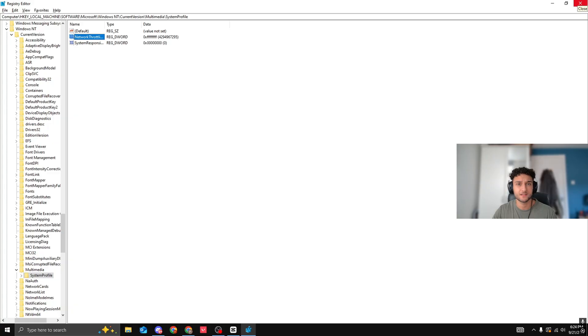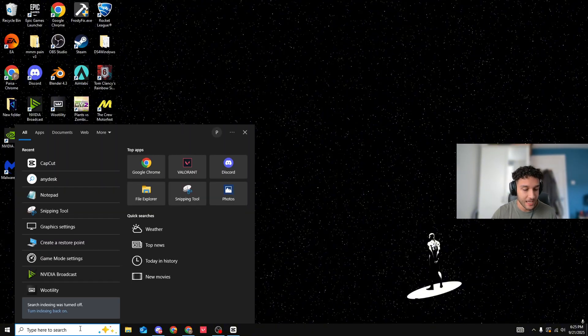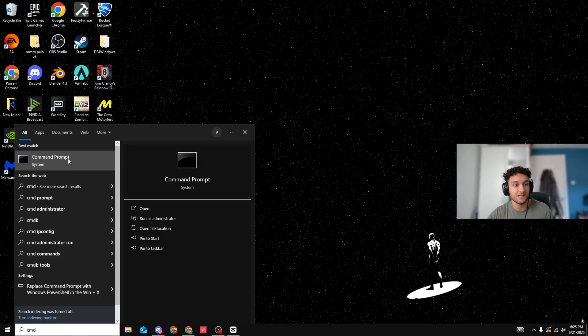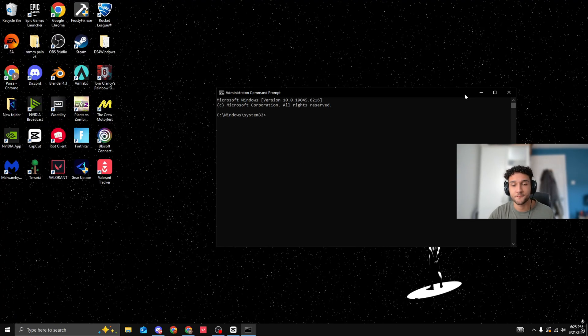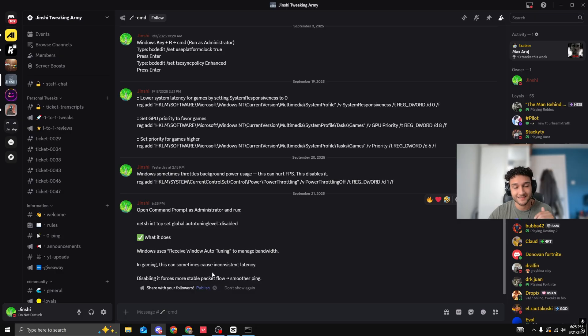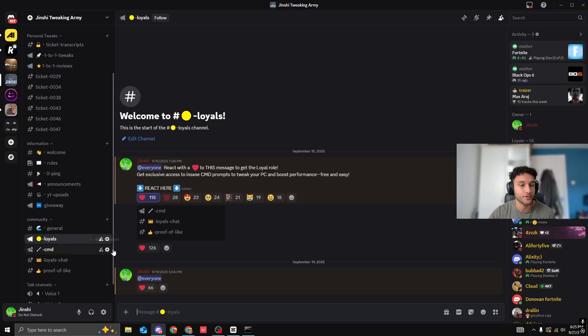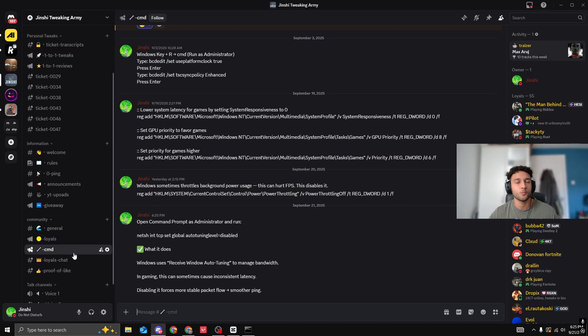You don't need to restart yet — you'll do that at the end of the video, so we can close the registry editor. For the next tweak, go to the search bar and search 'cmd' so Command Prompt pops up. Make sure you run it as administrator. We need a line of code for this — to get it, join my Discord server linked in the description and go to the CMD channel.